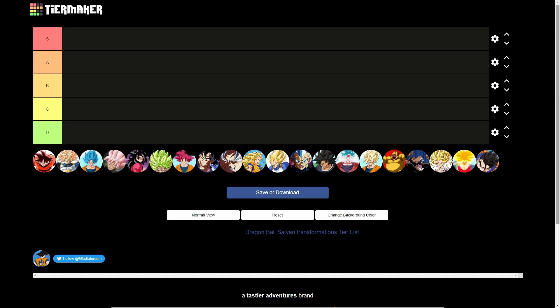I'm back with another video, but today we're doing a tier list with most of the Dragon Ball Z transformations. Frieza's not there, so Majin Buu and Cell aren't either, but this is the only one I could find. Let's just get straight into it. Number one: Dragon Ball Z Goku Kaioken.